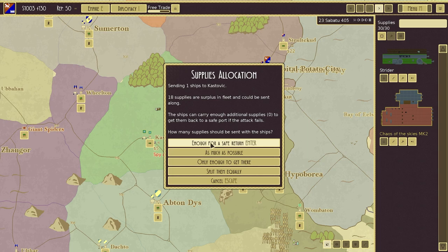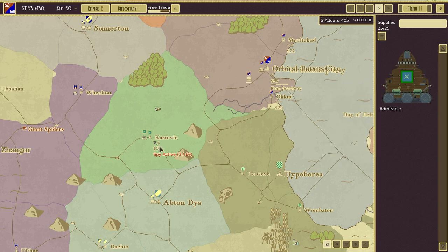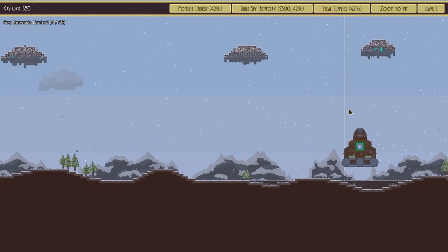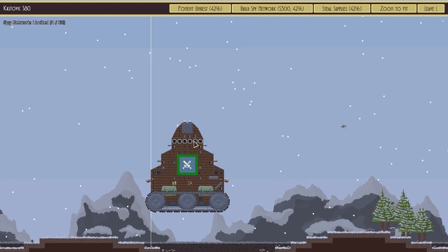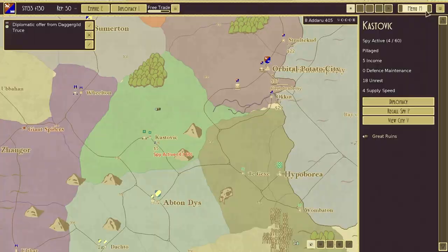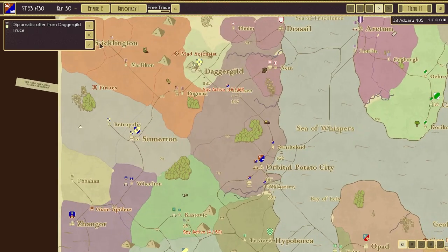We'll send as much supply as we possibly can. Oh my lordy, that looks like an absolute crazy unit. View city. Holy cow — look at that beast. I don't think we can actually take it. Truce offer from Dagger Guild — I'm going to reject that. Let's go into Diplomacy and see if we can try and make peace.